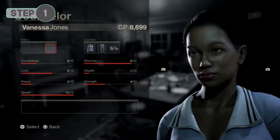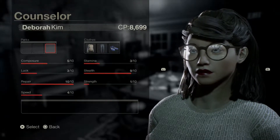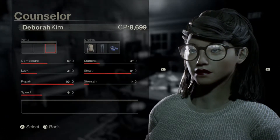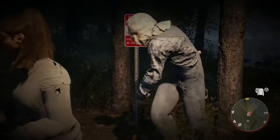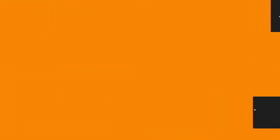Step one: before you search for a game, you're going to need to change your counselor to a female, or at least have someone on your team who wants to play a female character and will cooperate with you. This is because only a female can pretend to be Jason's mother.